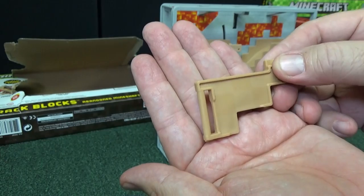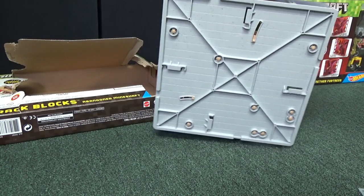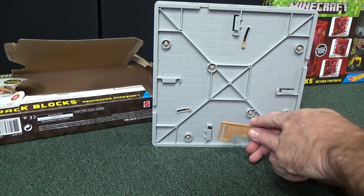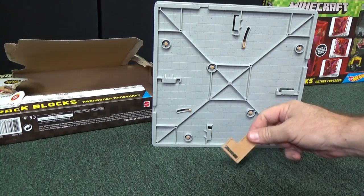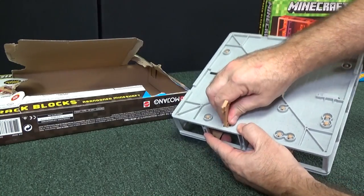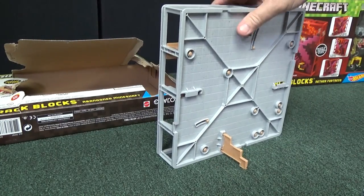This piece right here is like a brace. You use it in the back — it'll help your set stand up. It has this little leg, so that's supposed to go downward. Snap it in — it forms a leg to help it stand up on its own.